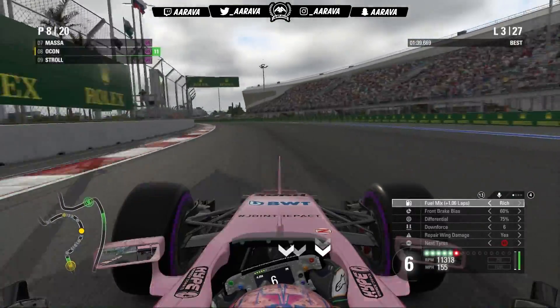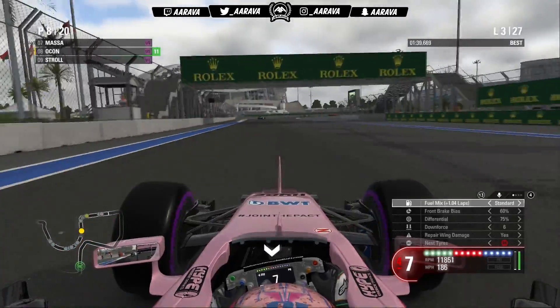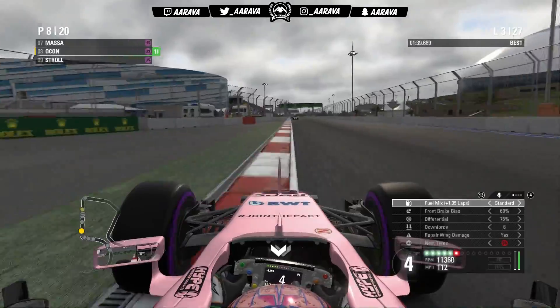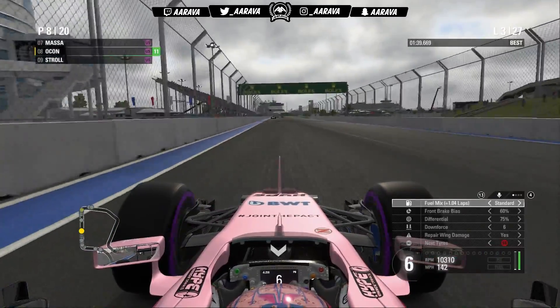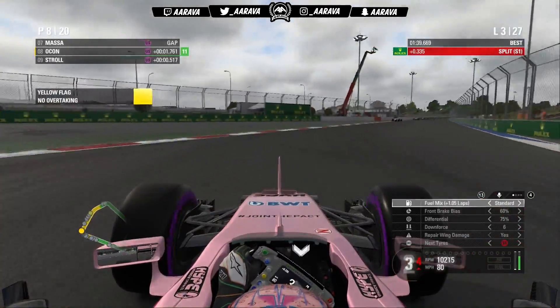I don't know what on earth was going on in the Canadian's mind, but he just didn't think to turn in there. I was only going to go for the move on Ricciardo, but we ended up with two moves. That's actually a really awesome move into turn two — two places in one. So we're up into P8 now. We've got a lot of clean air ahead of us, and yellow flags are up ahead — so maybe we're going to get into more positions.